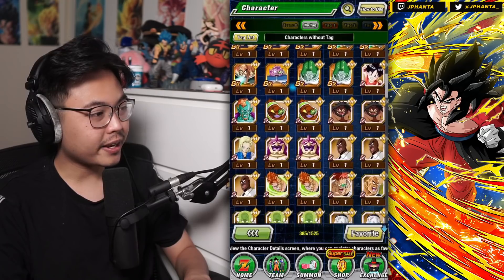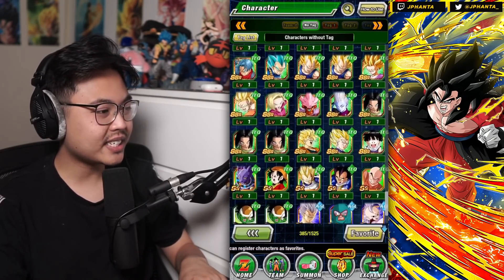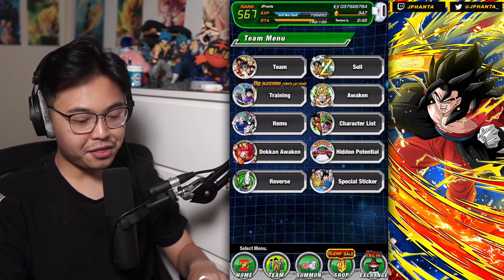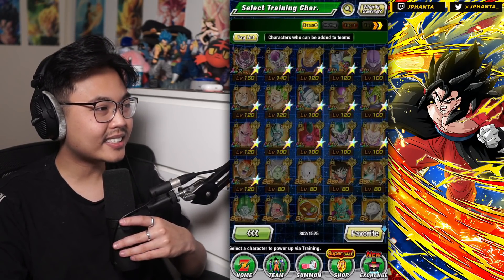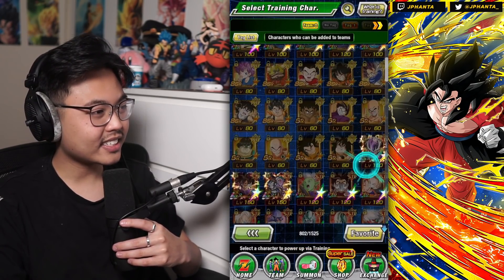I do have some pay-to-play cards — I always do some random summons, so you'll just see some random LRs and whatnot in there. I want to finalize on why I don't farm the SSRs of the TURs. I like my box blacked out like this — they're all trained to the max, max SA, everything like that, every single card.